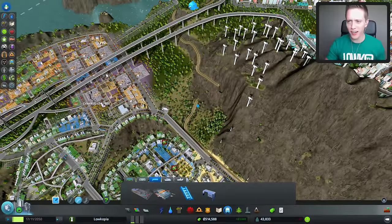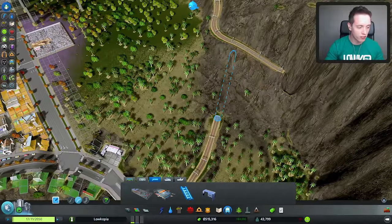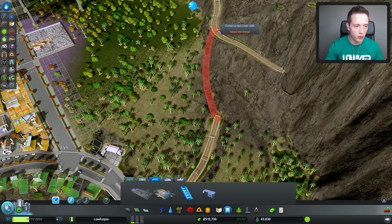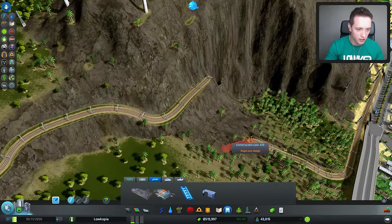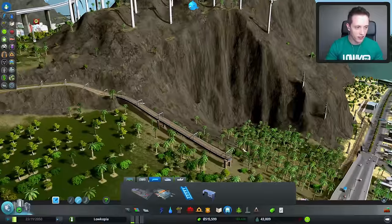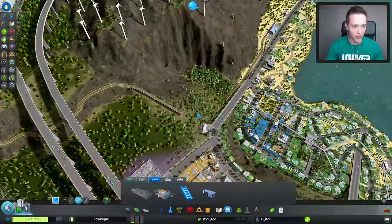Why is it so difficult to connect those couple of things? I seriously don't know. It seems like it should be really easy, but they just refuse. It says slope too steep, but then for some reason I can go literally inside of the mountain, which is interesting. I think I may just end up using a little overhead thing like that, just because I don't want to be doing this any longer. I've been literally doing these little train rails for about 30 minutes — that's not even a joke.